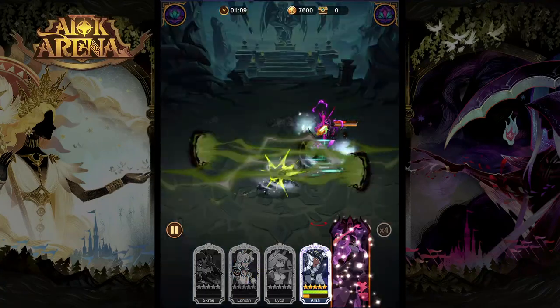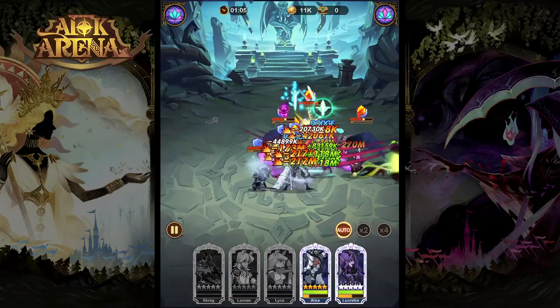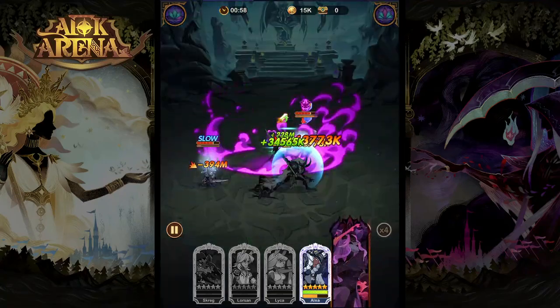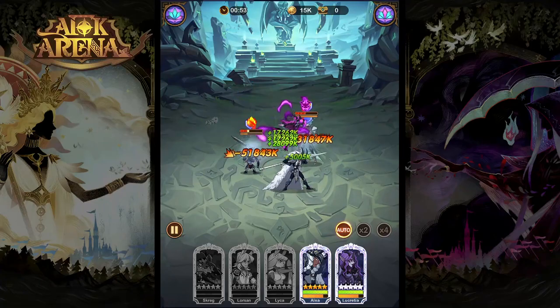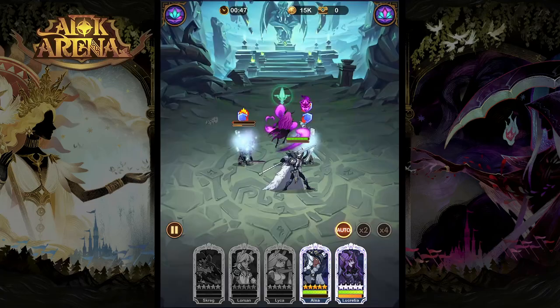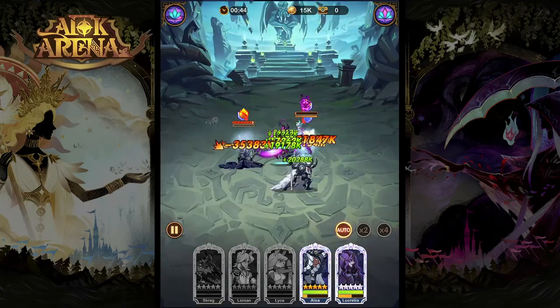That is going to be it for Alna — an amazing hero in AFK Arena, supporting her team so strongly with that invincibility for the front row ally, but also debuffing her enemies with that haste decrease that scales so well. Thanks for watching, hope you guys have an awesome day, and we'll look forward to seeing you in the next one. Cheers.